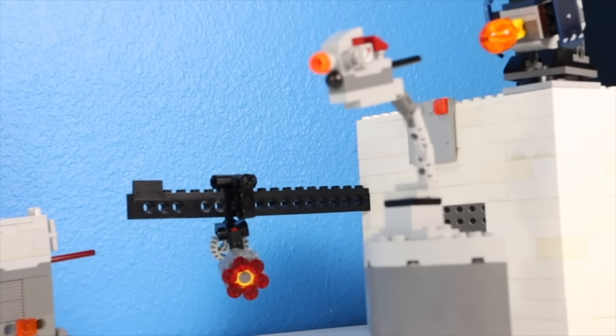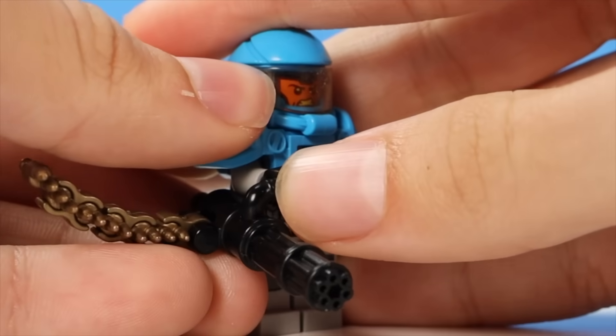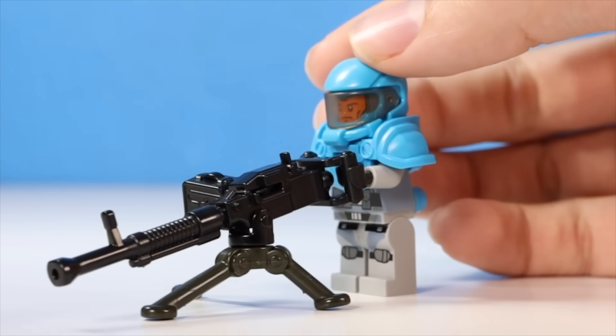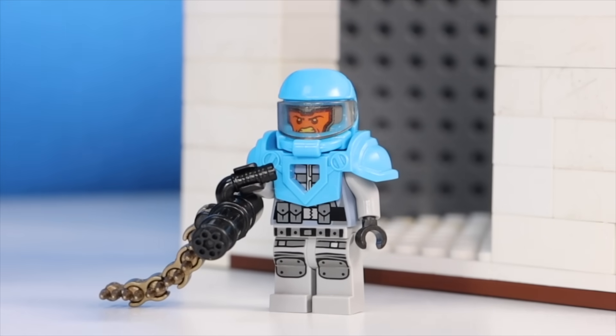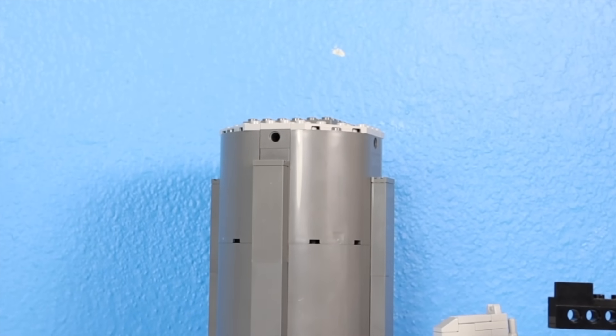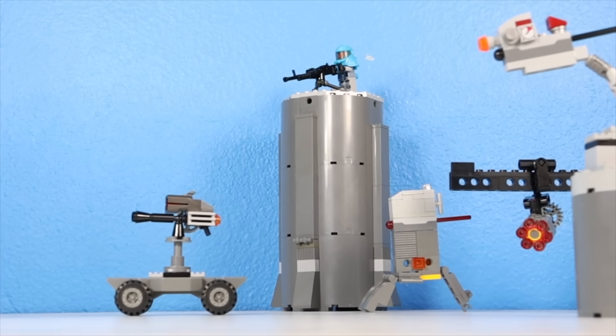Now with tons of defenses guarding the facility, I think we need a lot more. So I built two jacked-looking security guards — I gave one a minigun and the other one a crazy turret gun. I put the guard with the minigun at the front entrance, and the other guard is going on top of this watchtower so he can fire at any intruders from way up high.